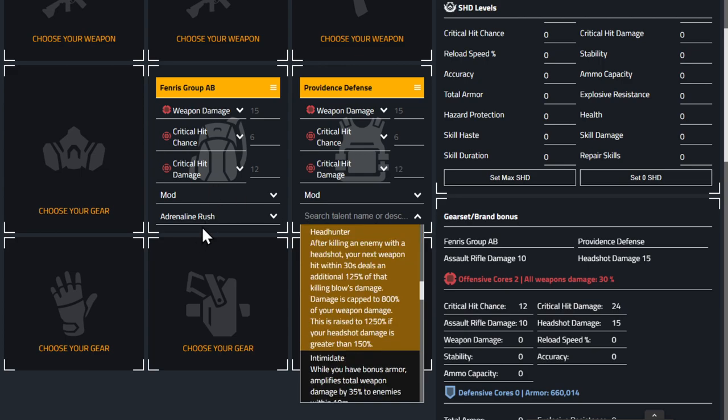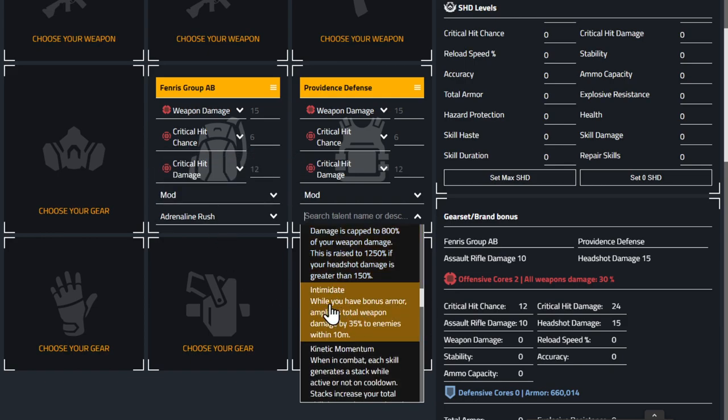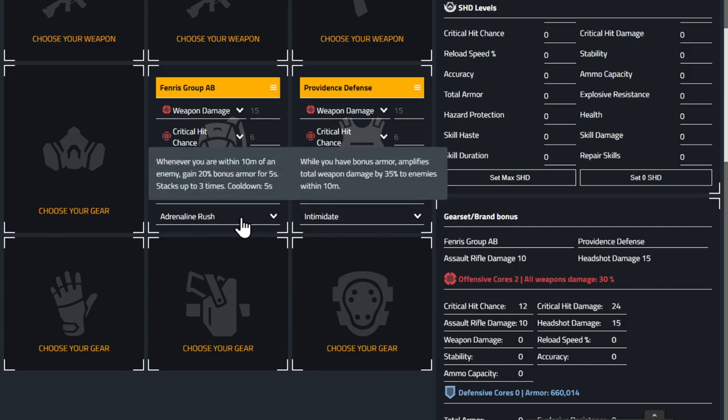With Adrenaline Rush on the backpack — whenever you're within 10 meters you get extra armor — I think we should go with Intimidate on the chest piece. Intimidate: while you have bonus armor, it amplifies total weapon damage by 35 percent to enemies within 10 meters. So you get within 10 meters, get all your extra armor, and because you have bonus armor within 10 meters you also get the extra 35 weapon damage.